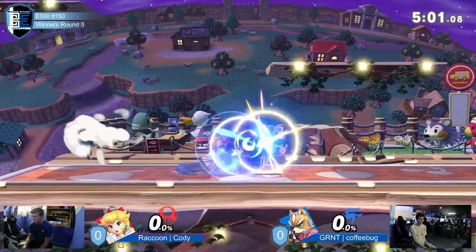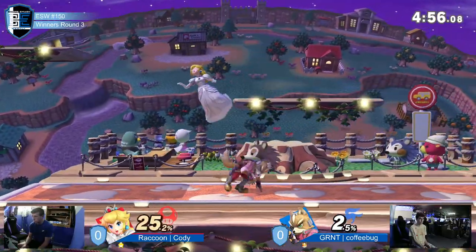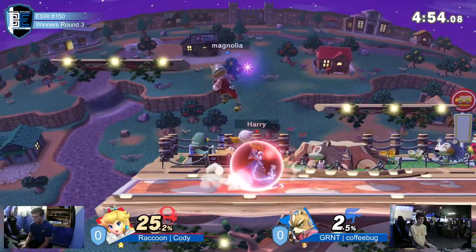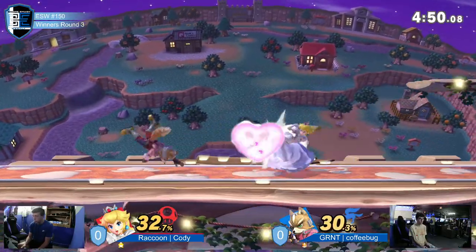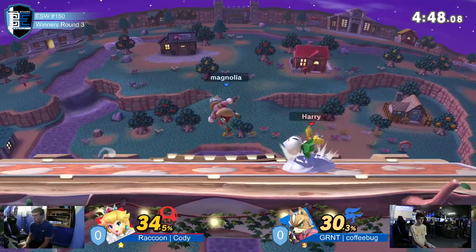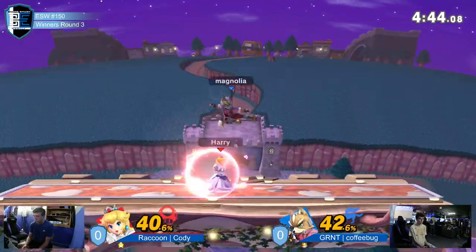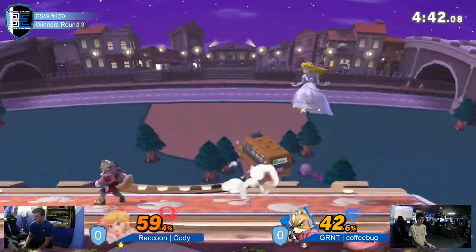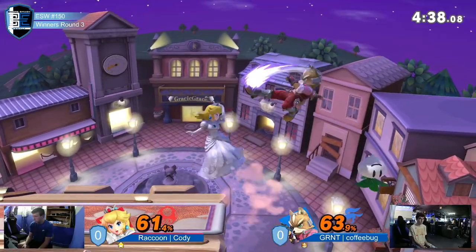Coffee bug claps right back with that up air. That was a nice parry for a moment, but the other hits of down air just came right on to coffee bug. Coffee bug probably got to capitalize off of that heavily, given this Fox's fast ground speed.